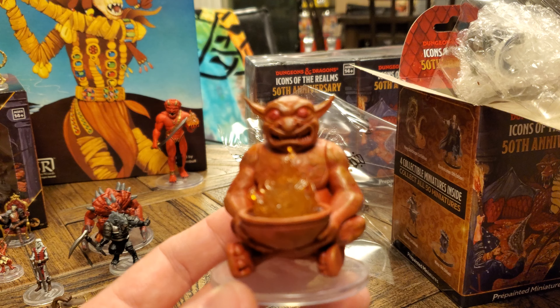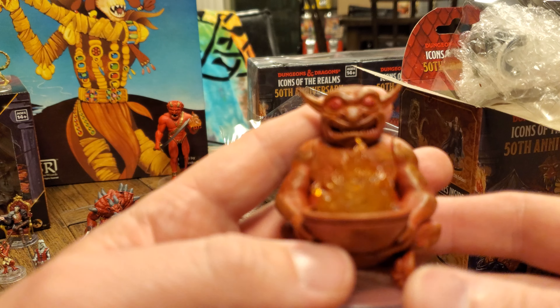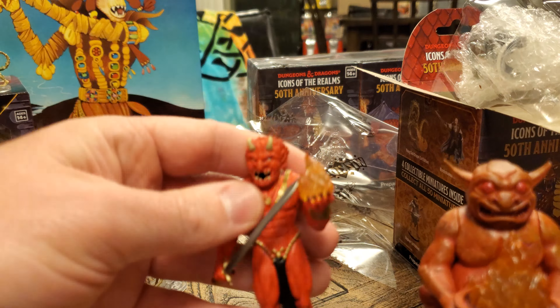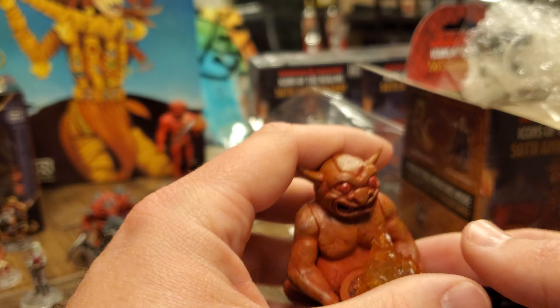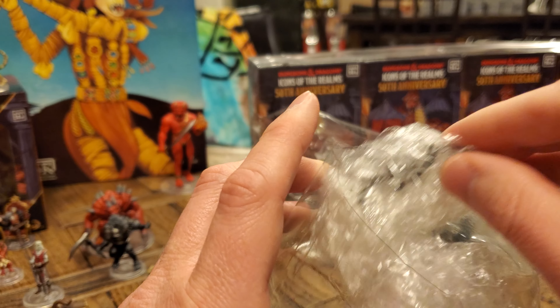Alright! Next we have what appears to be a 1st edition Skeleton Knight. This is another one I don't mind having multiples of because just as a generic Skeleton Knight, that is very cool. And last for this pack — I can't be disappointed with a chase in pack number one whatsoever. Here is a 5th edition Kobold. Kobolds are welcome additions to our duplicate family. It may all be downhill from here — that may have been our 4th and final chase, unless there's hope for more than one chase in a booster brick.